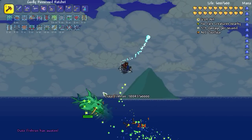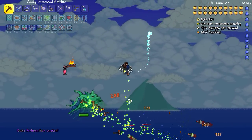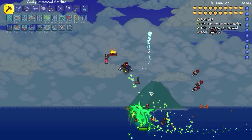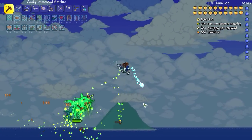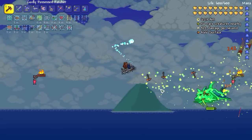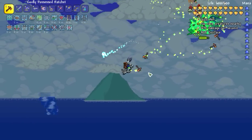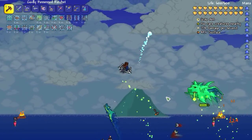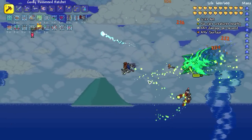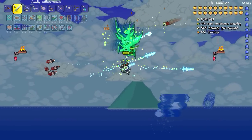Duke Fishron! The key with Duke Fishron — especially if you are using the UFO mount — is that you are fastest when you are going diagonal. We just got over a thousand DPS. He is taking some severe damage and I am not. Let's shake it up a little bit — let's see if we can hit him with this.